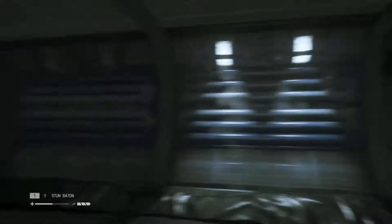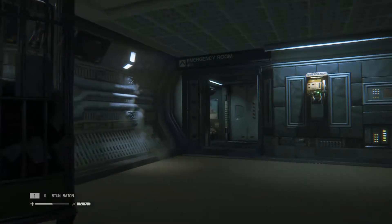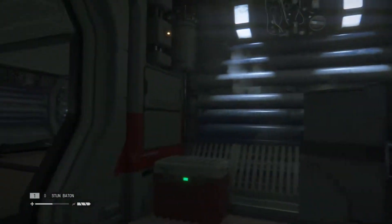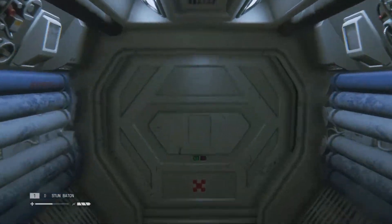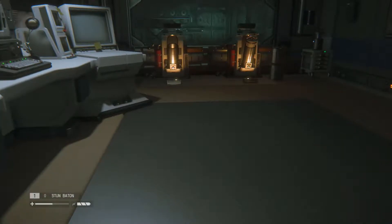Go back the way you came — I was gonna check here, this is the only place we haven't double-checked. Save station. We're clearly just missing something I'm staring at and not seeing. Restore power. Oh — 'engage coolant.' Here we go, it just activated some prompts that I didn't have before.